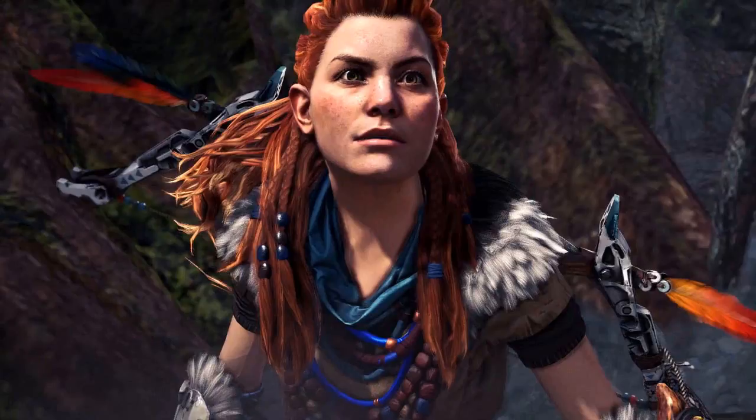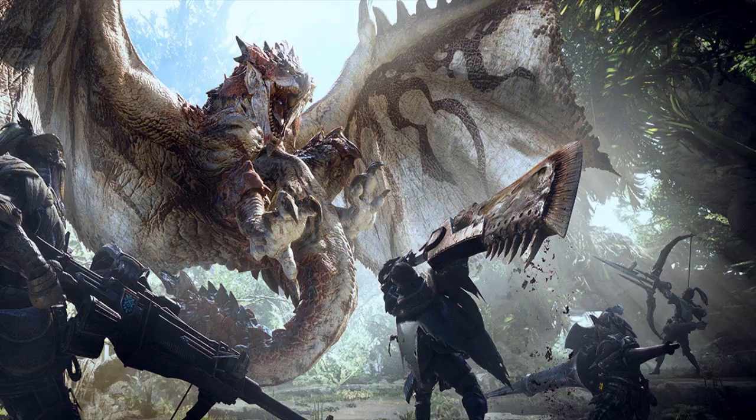Capcom hasn't detailed what materials you'll be rewarded with for completing the quest, but the publisher did show off the helmet that they're used to forge. It fittingly resembles a wiggler, complete with an elongated neck and button eyes.